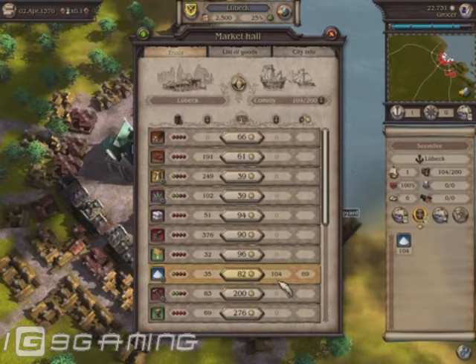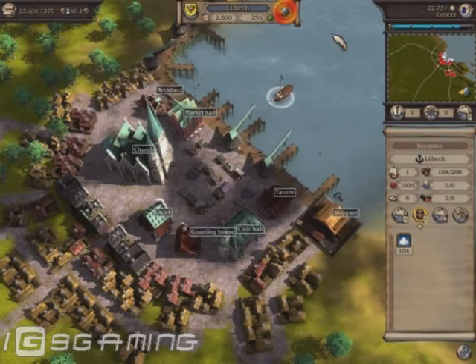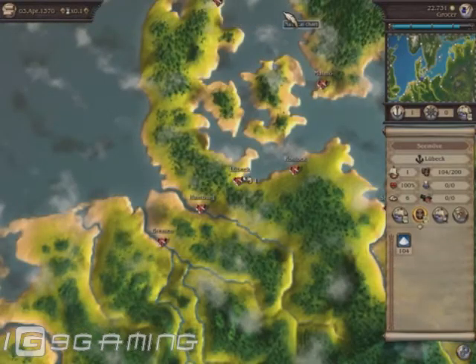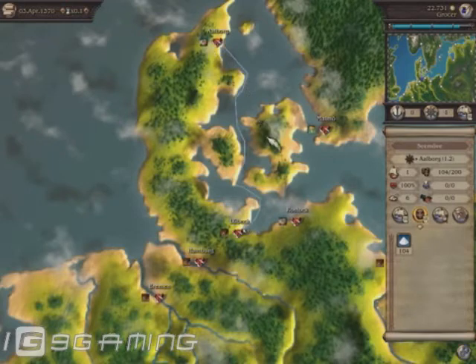Now I would like to sell the salt in a city where it is not produced. I close the trade window and click on the button that lets me leave the city. The chart is displayed and the convoy is still selected. I now send it off to Arrborg, as meat is produced there and preserved with salt. Of course, there are no refrigerators. Use the space bar to speed up the flow of time.